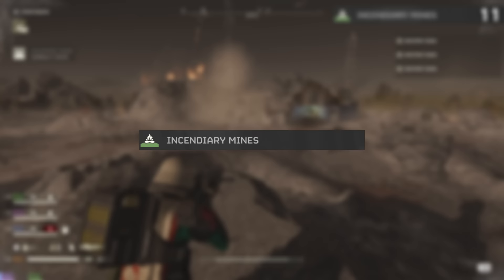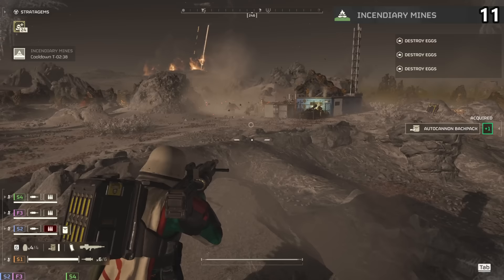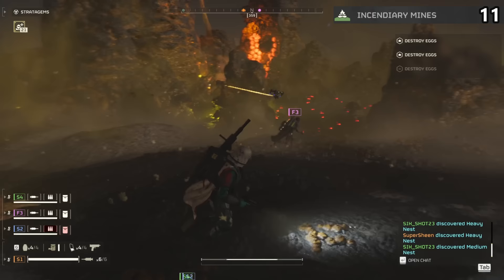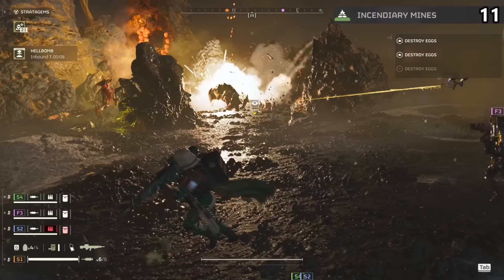The incendiary mines drop a pod down from the sky that releases out into a wide circle. The pod in the center then serves to draw enemy attention so that they walk towards it into the mines and blow up. The incendiary mines in particular explode setting targets on fire. Overall, worthless against bots, but will at least do something against the bugs.